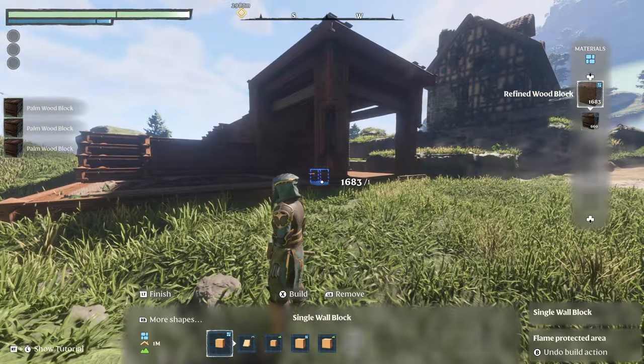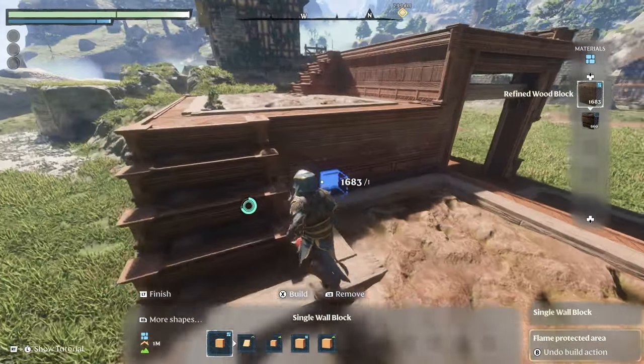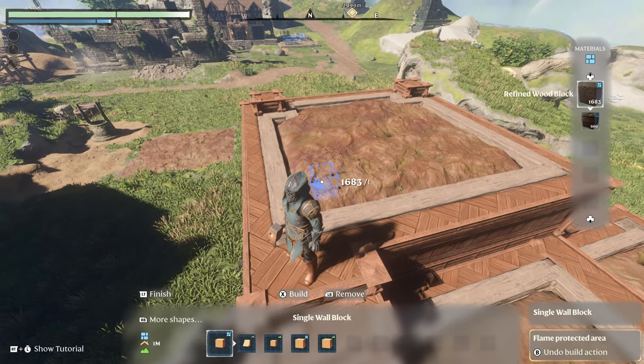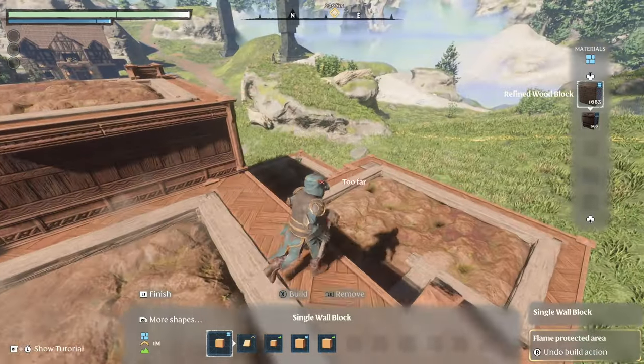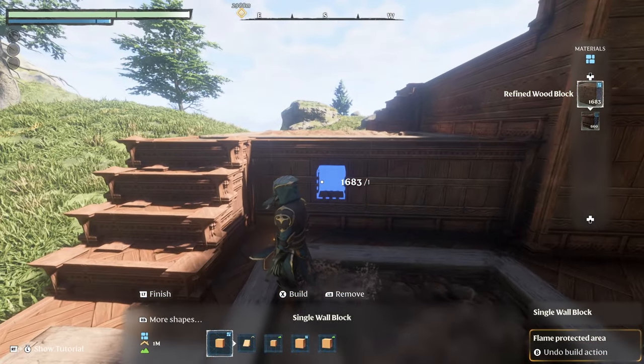So we've now finished building the basic structure using refined wood for the trims around the edges. Now comes the fun part, because we're going to chip away at the walls and incorporate some of the newly added flower pots. We'll be going for a different colour scheme on each level, which will hopefully correspond with the types of crops that we end up planting.